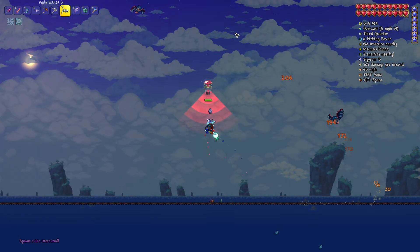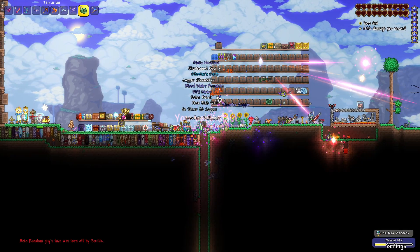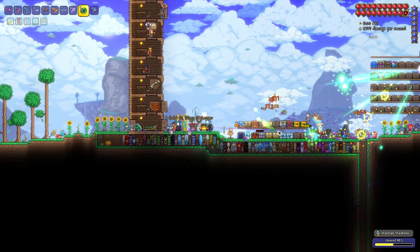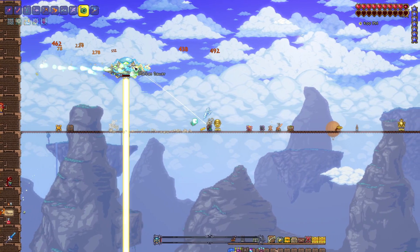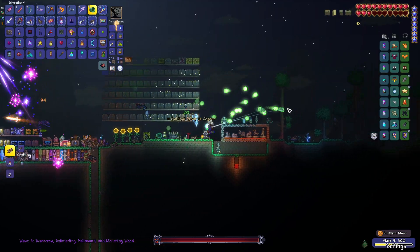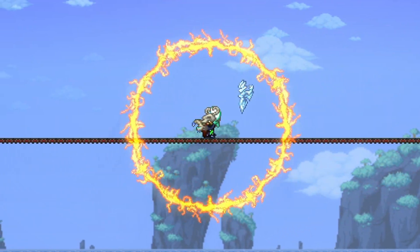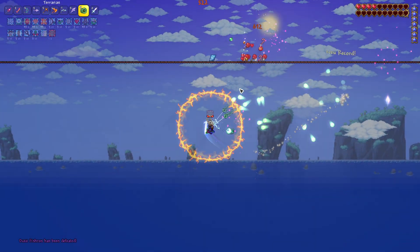I went over to the ocean, got caught in 4K by the martian saucer, and summoned in the martian madness event. We absolutely demolished all of the martians but died a bunch of times to the martian saucer. This was extremely difficult to take out, and honestly I thought I was not going to be able to defeat it, up until the very end where the martian madness event actually ended and we got a chance to take it on one on one. Once we had that, we took it out. Then I went to go take out the pumpkin moon — not only the event itself but all of the bosses within it. We took out the pumpkin, the morning wood, and then went over to fight duke fishron, taking him out as well.